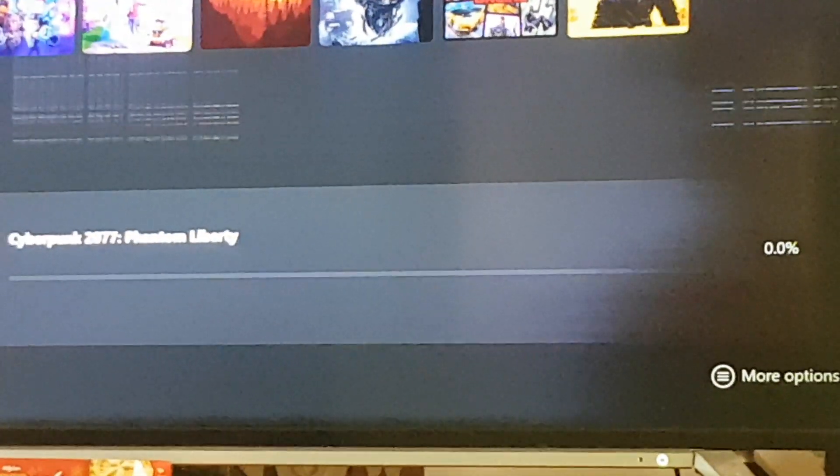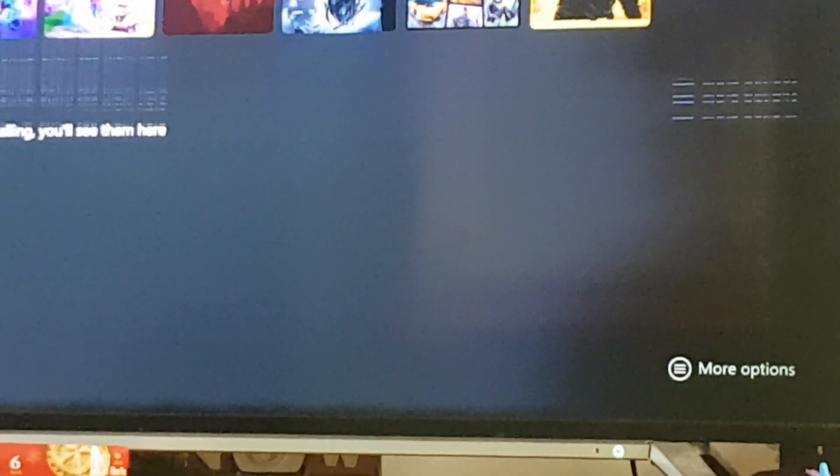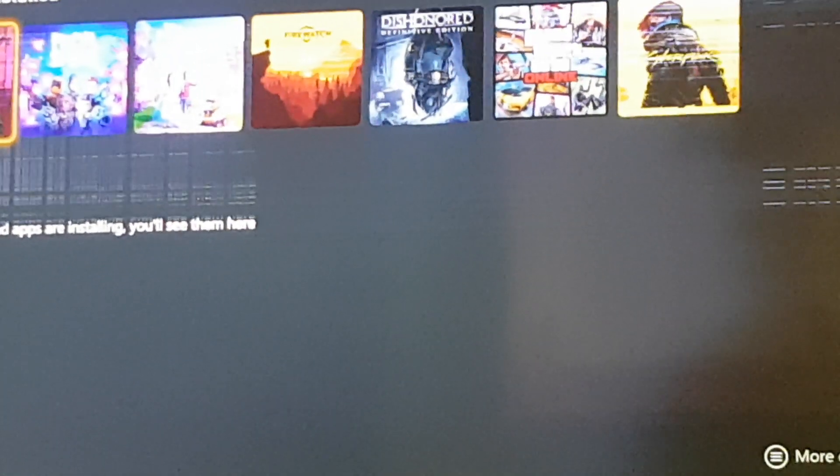Press install, and see how quick it does this — that's updating. And then boom, if you read it quick enough, it says about 24 gig, and I know what my internet is like — that is not enough time to install 24 gig.